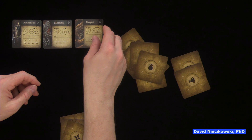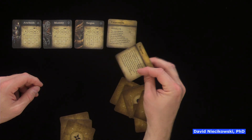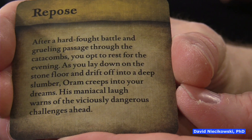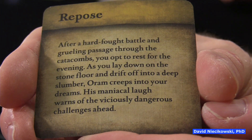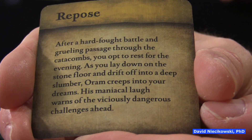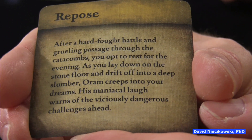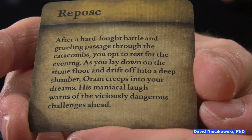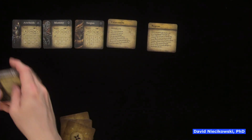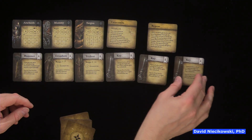So let's find out - here are the monsters for this one. Arachnids, mummy, Sargon. And I bet this is Sargon's lair. Catacombs and repose. After a hard-fought battle and going through the catacombs, you opt to rest for the evening as you lay down on the stone floor and drift off into a deep sleep. Aram creeps into your dreams with a maniacal laugh, warning of viciously dangerous challenges ahead. So we got keys, trident, crossbow, hammer. And we have some more rooms.